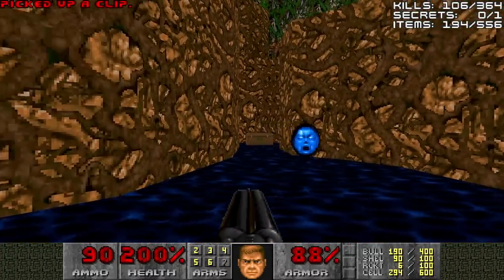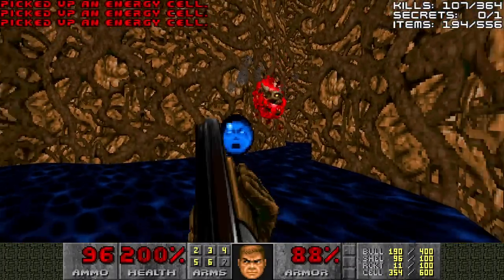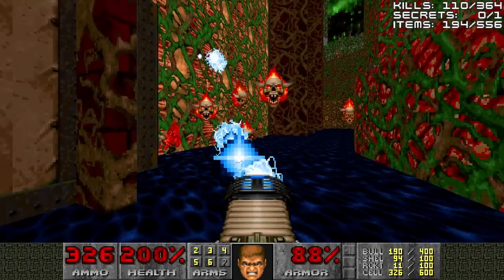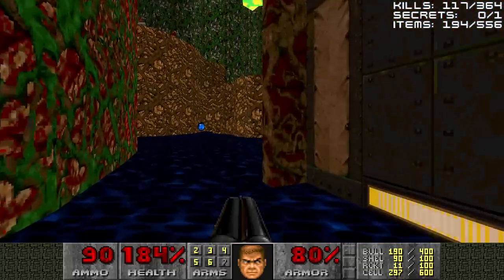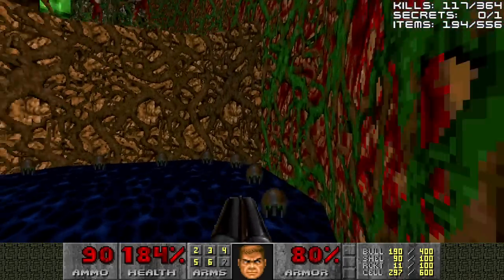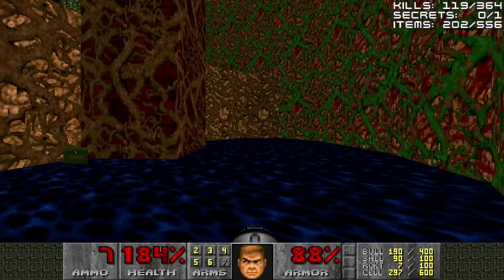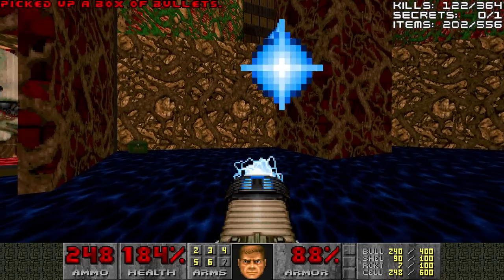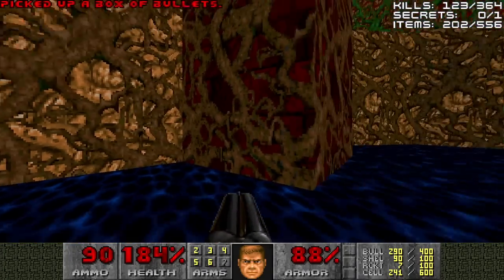Now we'll jump in the water here. I don't need the supercharge — we'll save that for a rainy day. So far Doomguy has not encountered a rainy day on this map yet. We got plasma. Tons of lost souls down here. I like to do this here so I don't have to deal with them later on when I get around the other side of this map.